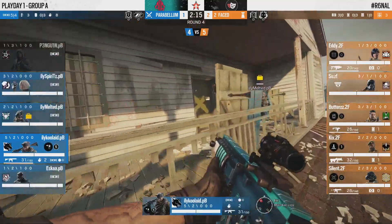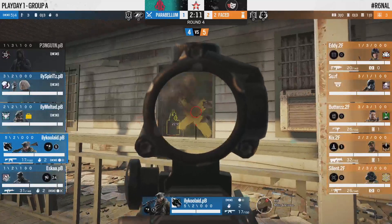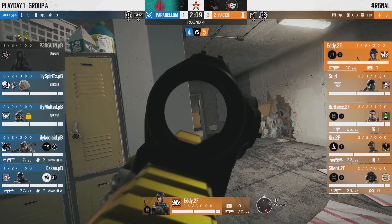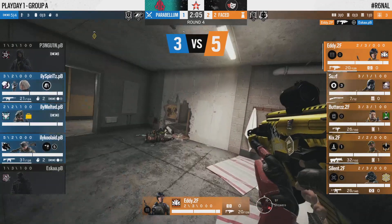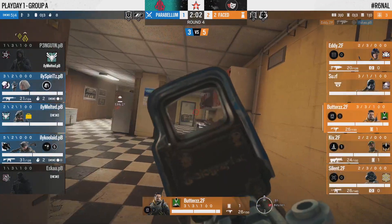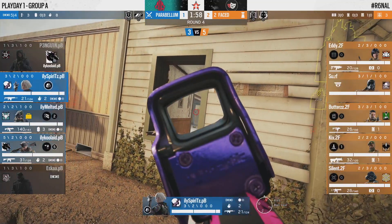Credit to 2Faced for applying a lot of early pressure — Silent, droning up towards the master door, is eager to do it again. Not going for crazy wide swings this time, but it works: a quick bullet to puncture the barricade, then a headshot onto Penguin. That is a tremendous early frag for 2Faced's defense — you've taken out your main primary hard breacher, the one Parabellum are really relying on to get that master wall open.